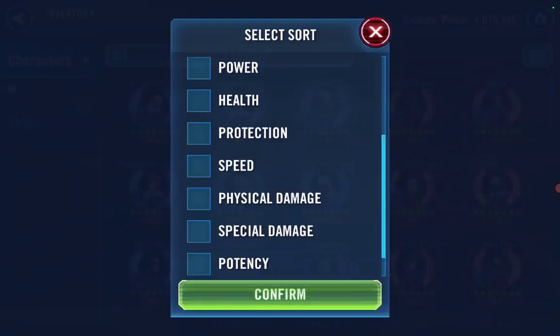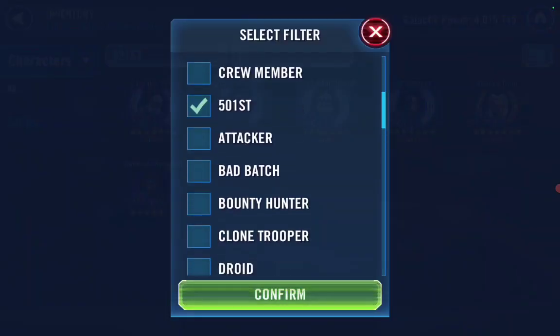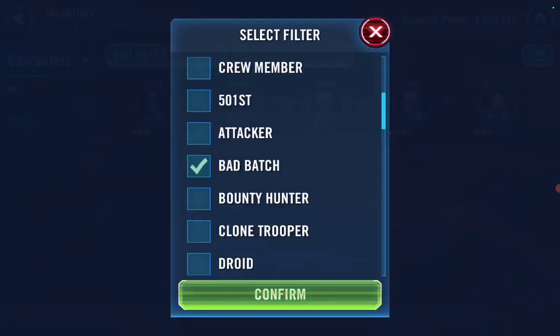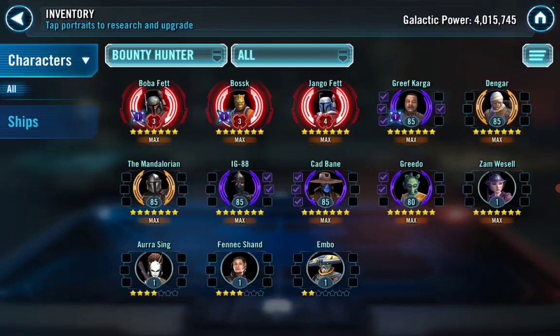Let's look at a couple of factions he's built up. For the GAS squad, remember Fives is the second meat shield, Echo and ARC Trooper are your main damage dealers. GAS is now just a meat shield when he sits down — Echo and ARC Trooper will go to work. Bad Batch — you don't have them yet, and you're at 4 million galactic power in Chromium. It's a lot of Cantina energy but I use Bad Batch every Grand Arena. Definitely work on the Zam Wesell omicron.